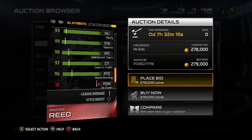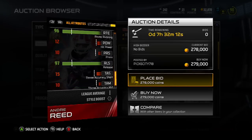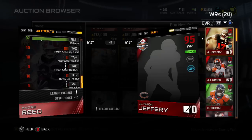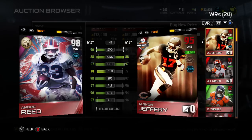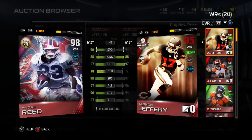Those are especially things you need when you've got a receiver to get those crazy catches in traffic. 97 release, which is good for receivers to get out of there quick, out of the gate. Comparing the two, Jeffrey isn't at all better — Andre Reid is obviously better.